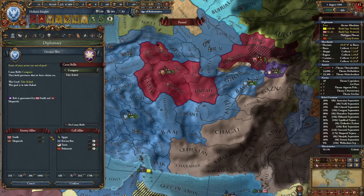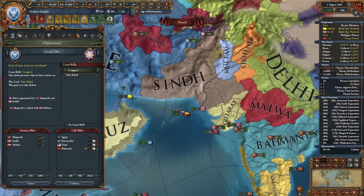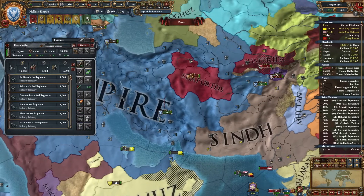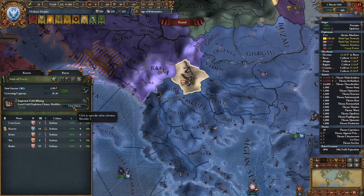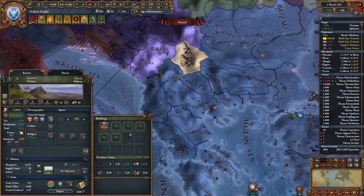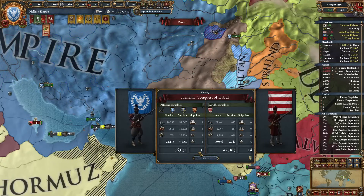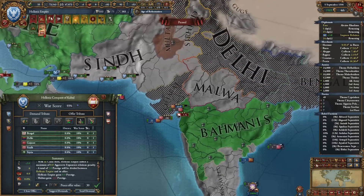I'm ready to declare war on Rob, co-belligerenting Shepherds, and calling in Bahmanis to deal with Multan and Sindh for me so I can focus on these little guys. Let's get another trade idea — trade range is amazing. The gold mine in Kosovo unfortunately depleted, so I'll need to work on this more. I'm ready to break Sindh's alliance with Delhi. And let's peace out Multan — break all your alliances, and you can go.